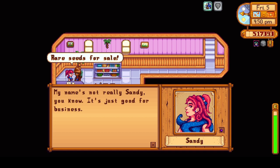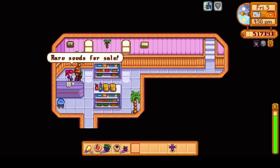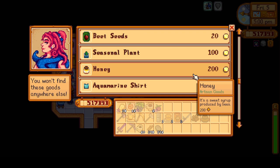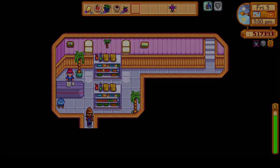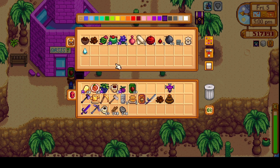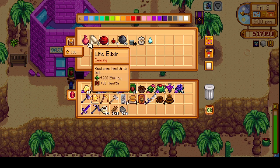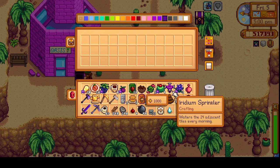Sandy mentions her name isn't really Sandy — it's just good for business. Let's see if we need more seeds. We can also purchase honey from Sandy. Let's grab our seeds. I don't even have any place to plant them because I planted the small seeds instead. We should leave the crocuses though.